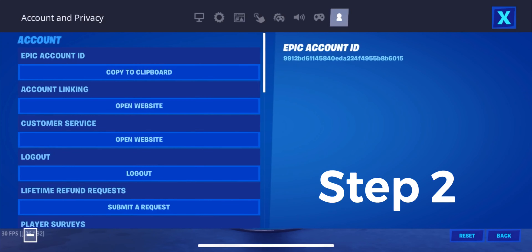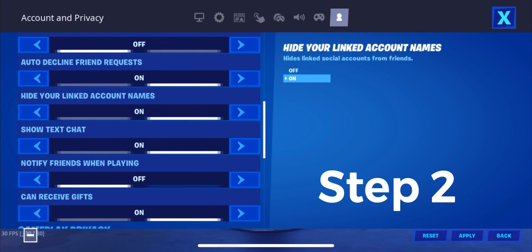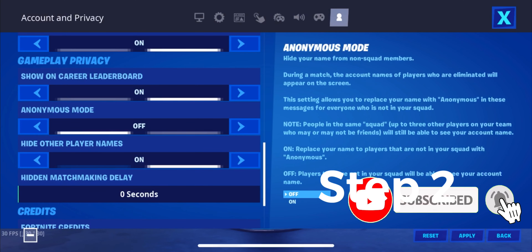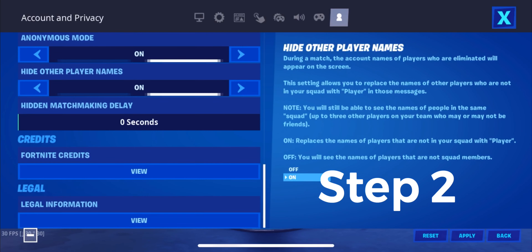That step alone is not enough to get you into full bot lobbies. Go back into your settings and go all the way to the right tab. You can turn off stuff like the mature language filter. The key setting is 'hide your linked account names' — that setting will get you into bot lobbies, so make sure you have that off. Scroll down a bit more and you'll see anonymous mode. If you are a streamer, keep this on. If you're not a streamer and you're just playing casually, turn this off. And turn off 'hide other player names' too as reassurance that you get into bot lobbies.